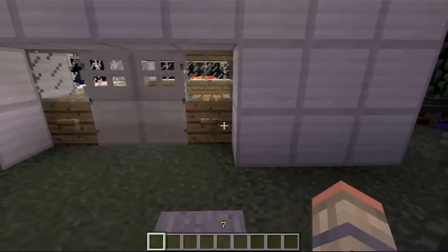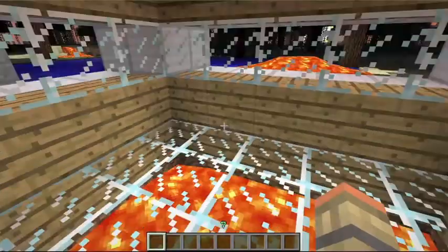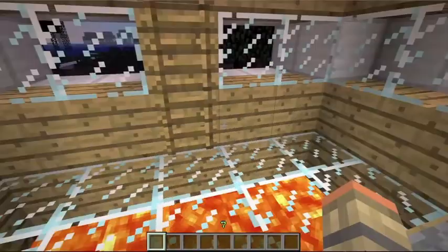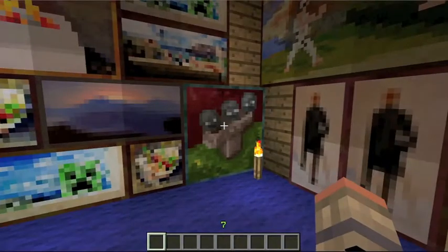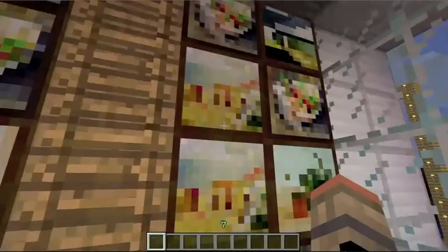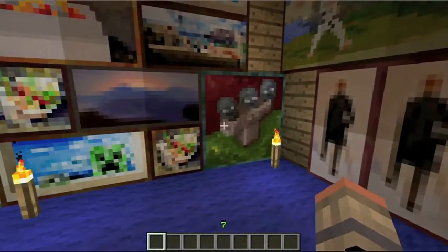I'm gonna come in and go into the lobby room — this is the little lobby. Then I'll go into the art gallery and there are all these paintings. Surprisingly, I didn't get one Donkey Kong painting. I wish I did though. I got a lot of creeper paintings though.